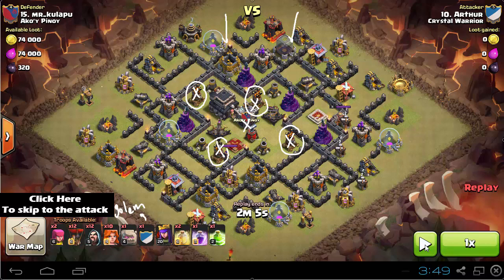The main attack is gonna go from the top with those two golems — a golem over here and a golem over here. Wizards are gonna funnel the way for the queen, the queen is gonna be dropped, the jump spell is gonna be dropped right here. Make sure that you're raging and healing those Valkyries when they're taking out the clan castle troops and the heroes.